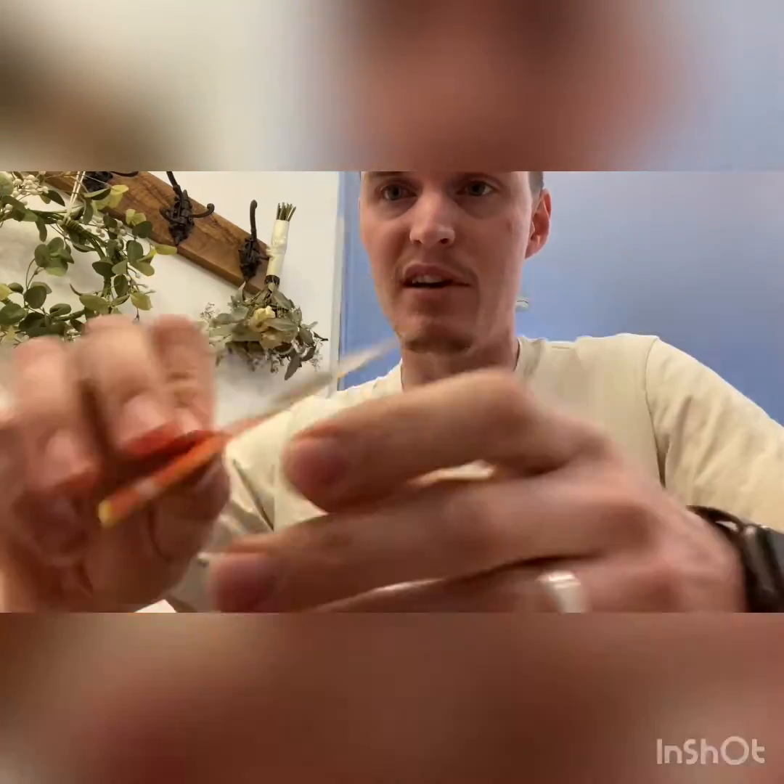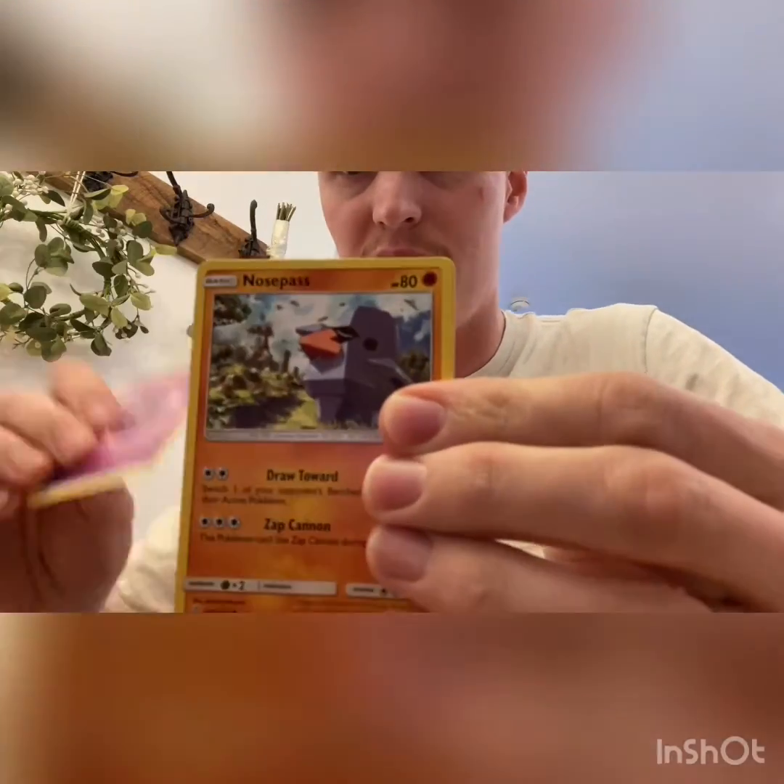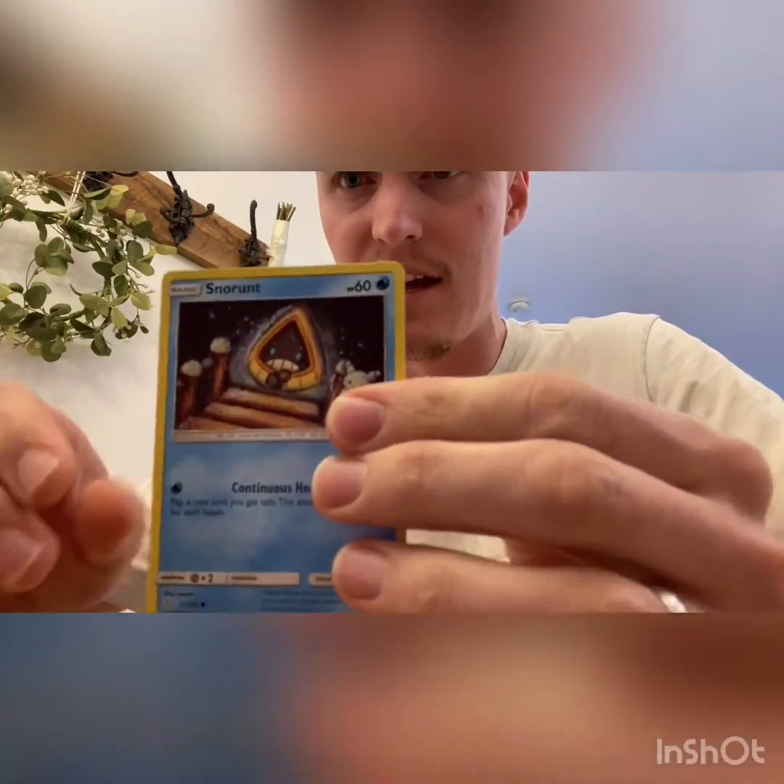Carvanha and Tepig. Last pack - we got the babes. Are you ready? We got a Psychic Energy, Nosepass, and Snorunt. I'm happy with this opening - we got a full art character Pokemon card. To me, we are winning at this opening.